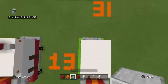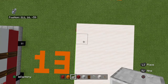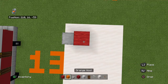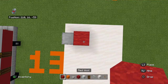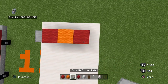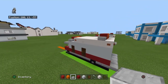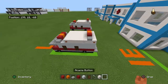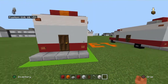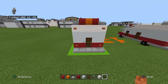From the back left-hand corner of smooth quartz, count forward by one and going right place one smooth stone slab, red wool, orange wool, red wool, and a smooth stone slab. Then come to the back of the build and place an acacia button at the lower red concrete as well.